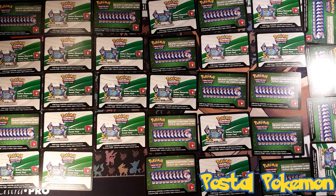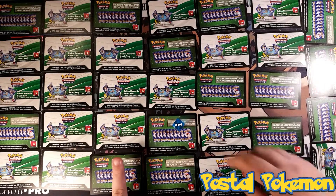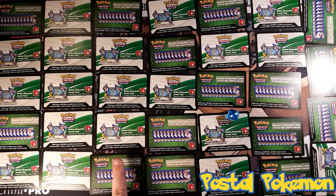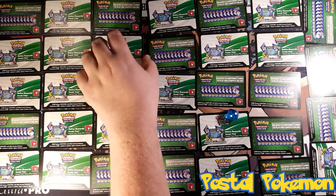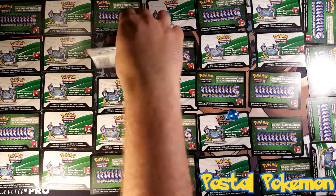Rolling again — I'm terrible, I've got to get used to this rolling. Get it on the board. Column number 3, row number 2 — so that's this one here. And that is our 7th code for this giveaway.